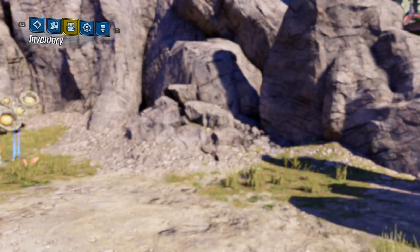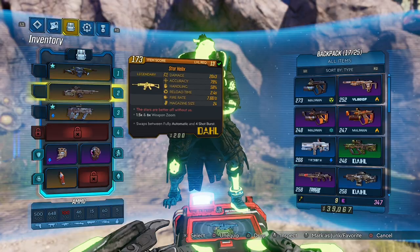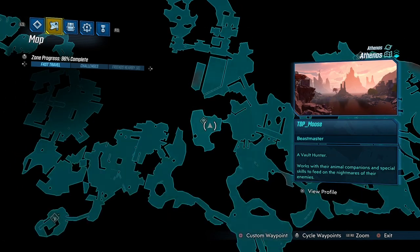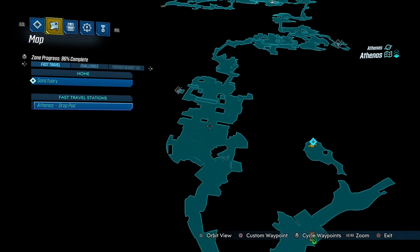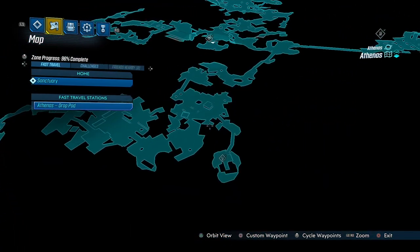Alright, what's up guys. So if you're trying to get the gun called the Star Helix, what you want to do is go to Athenus and go to the Athenus pod. You'll be spawning over there, so all you want to do is run this way. You'll be doing a story mission most likely when you find this boss — just keep going straight.